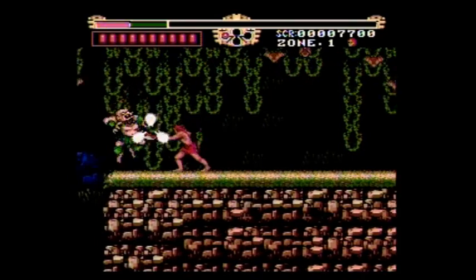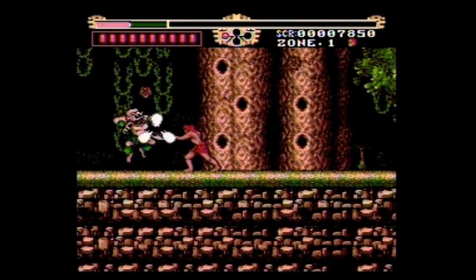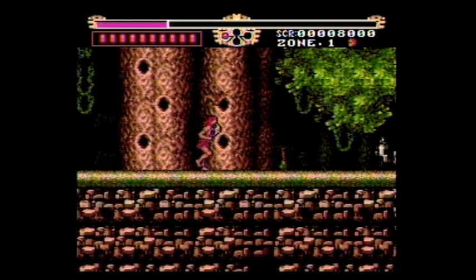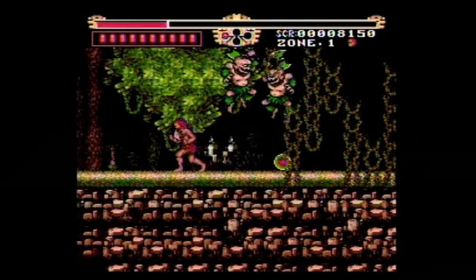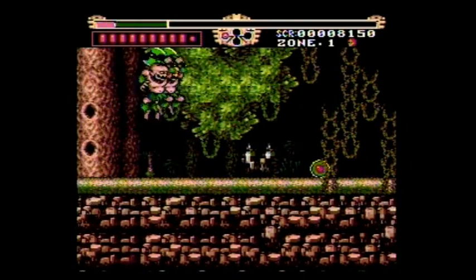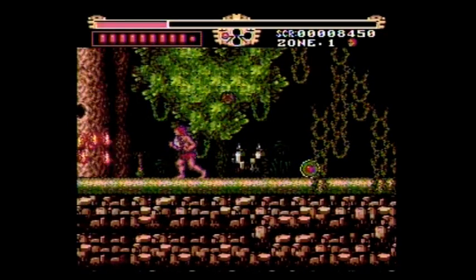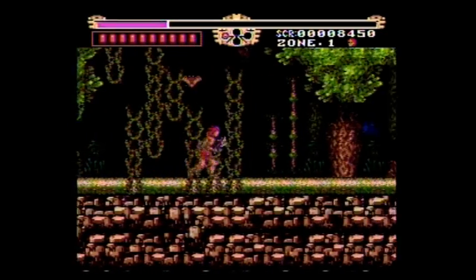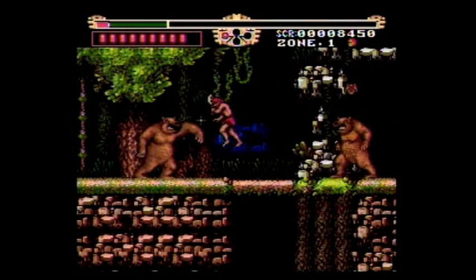The enemies are pretty cool. The storyline is actually pretty good for a game of this era, especially on the TurboGrafx-16. A lot of these games, like Keith Courage, had a pretty pathetic storyline. And speaking of Keith Courage, this is the game that a lot of TurboGrafx-16 fans feel should have come with the console. And here's our first main boss fight — two grizzly bears.